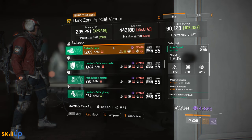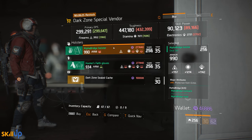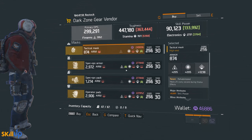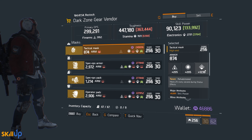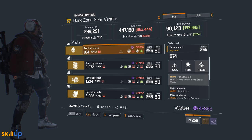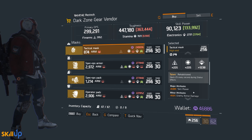At the DZ6 safehouse there's gear for sale — have a look through and see what works for you. At the DZ2 safehouse the main thing worth talking about is a Rehabilitated mask rolled at 1238 Electronics out of a max of 1272, which is a very strong roll. It has a skill power major attribute which is very handy, and an enemy armor damage minor attribute that will change in the patch — but it's still a well-rolled mask overall.